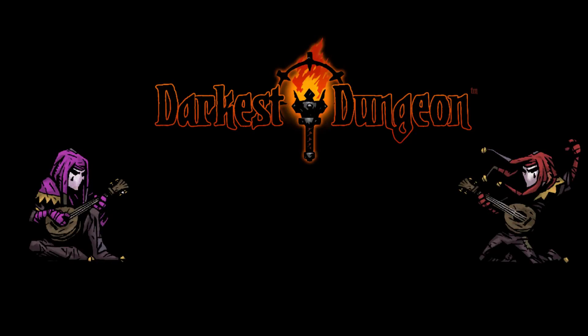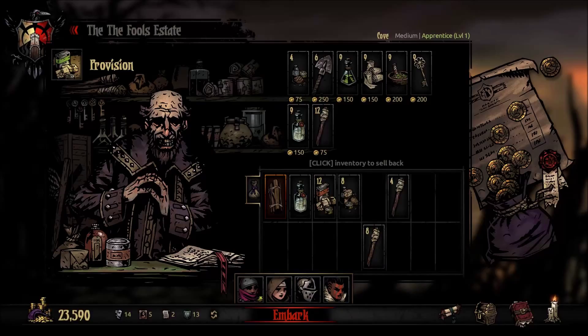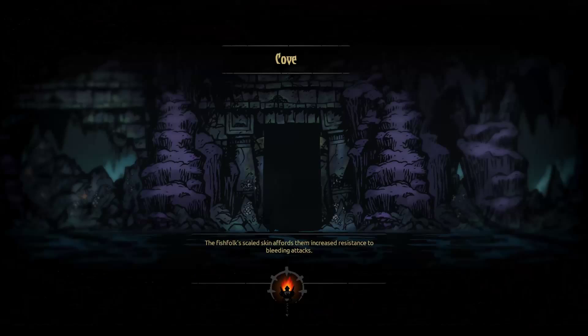Welcome to Two Fools Network, I'm Dave the Head, and this is Darkest Dungeon. Let's go ahead and jump into it. We already have our mission chosen and our team. We're going to go with our healer, the Vestal, and the Antiquarian again for money gains. We're going to use the Hellion, and this time the Hellion's going to be backed up with our Crusader.